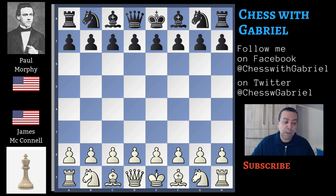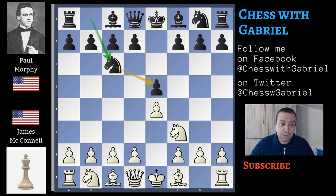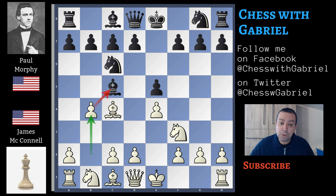At the time Paul Morphy is 15 years old and he plays another interesting game against James McConnell, a Louisiana lawyer and member of the New Orleans chess club. James McConnell with the white pieces opens with e4 and Paul Morphy answers with e5. Knight to f3, knight to c6, and here comes bishop to c4. Bishop to c5 and b4 — McConnell plays the Evans Gambit. The best way to fight this gambit is to accept it. Paul Morphy captures with the bishop on b4.